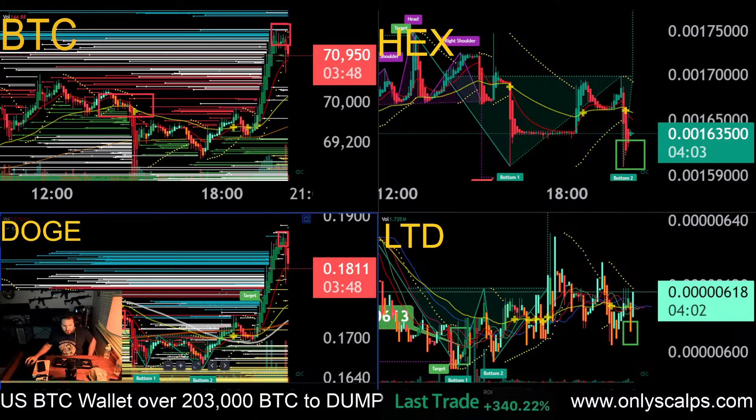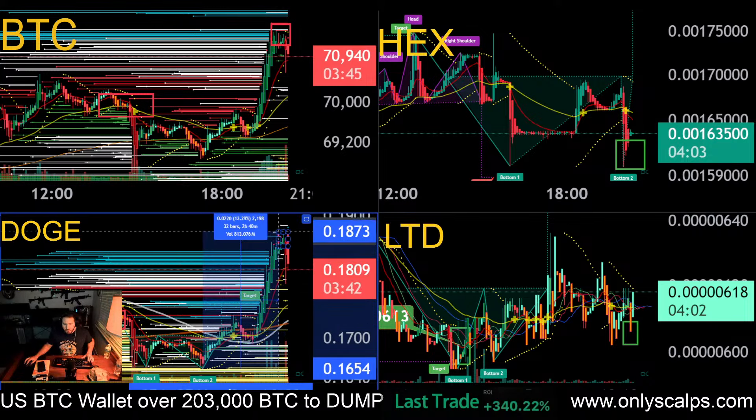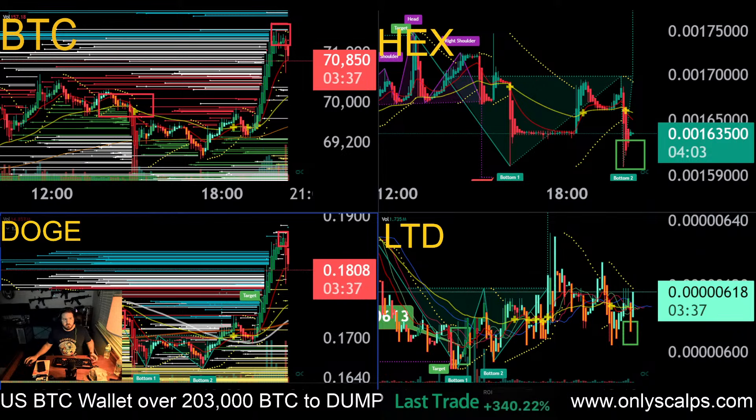People called it their entry double bottom. Trump started winning some of the polls. And then we went up for about the last two hours and 40 minutes. Now, what I'm seeing here is that they're selling — they're starting to sell this Doge.